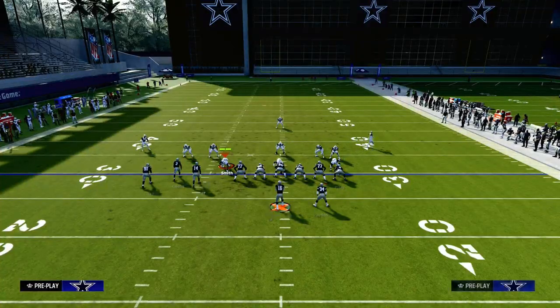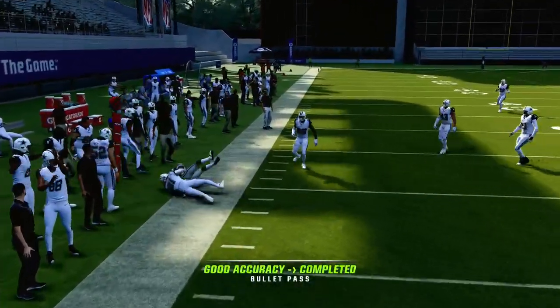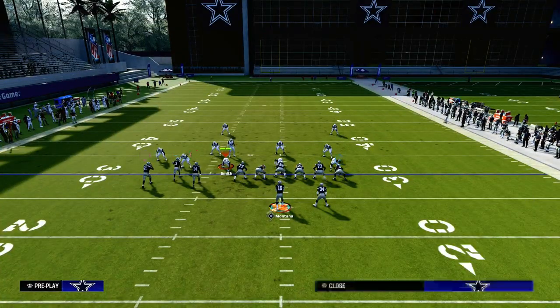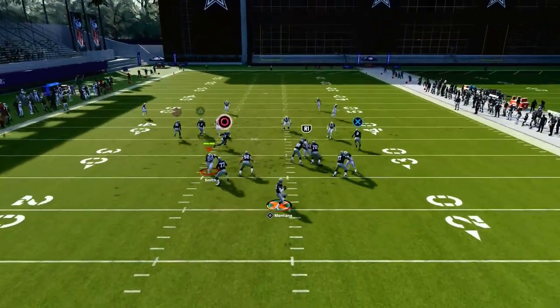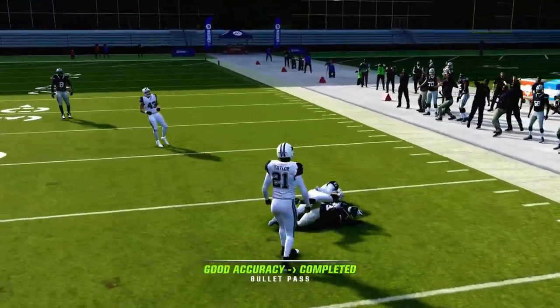If they do go to a zone coverage, your in route is going to be pretty much wide open, and they're going to have to shade underneath on both sides to be able to defend your drag route and your running back in route. What you're going to get from there is this deep crossing route kind of right behind the yellow zones in a soft spot against zone coverage.